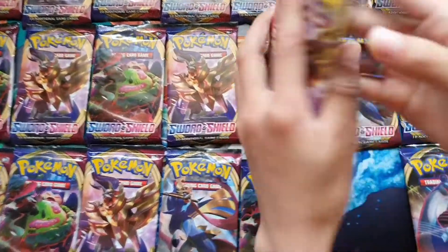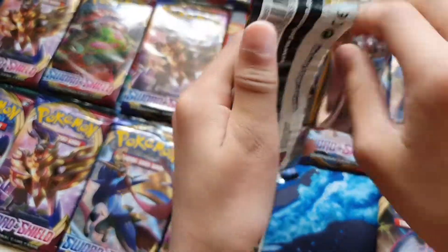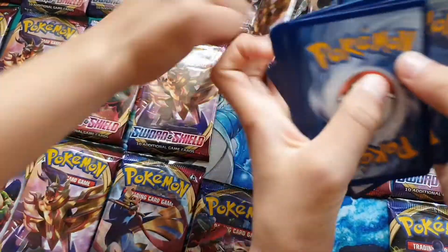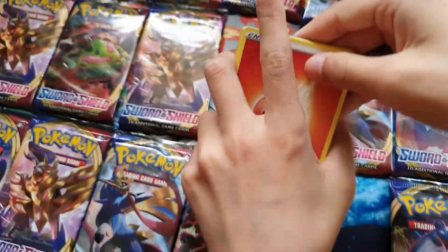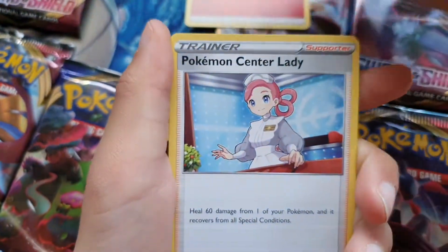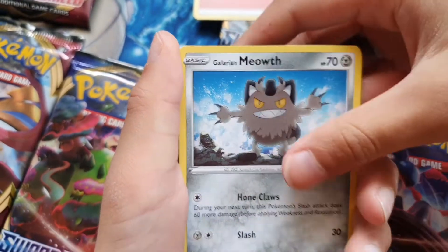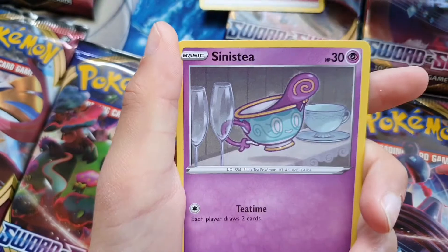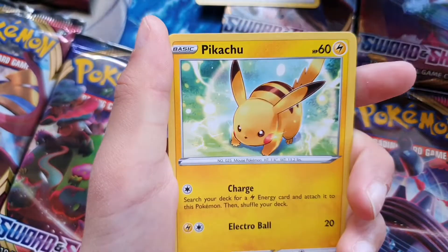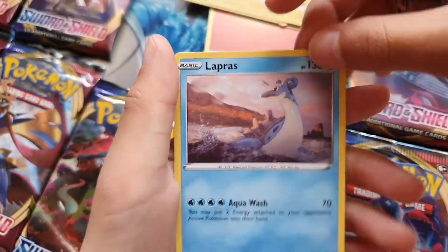I've gone to my second pack, which is a Zamazenta artwork. Four to the front. We have a fire type energy, dog trio, Pokemon Center Lady, energy retrieval, Galarian Meowth, and a Lapras regular rare.